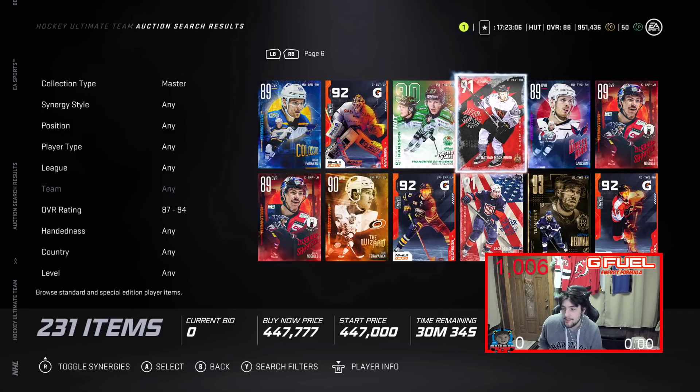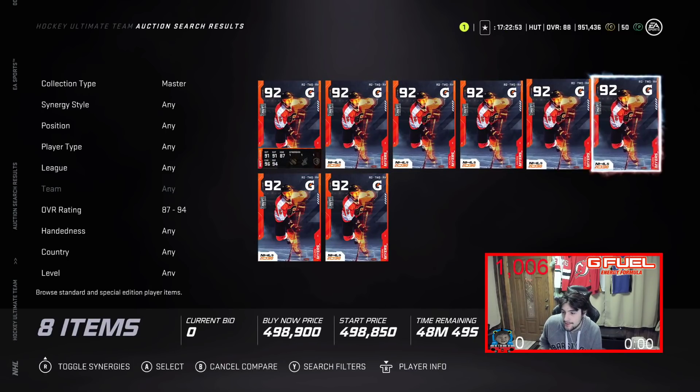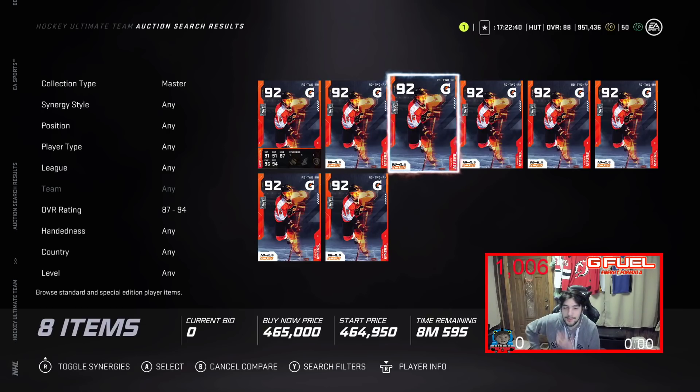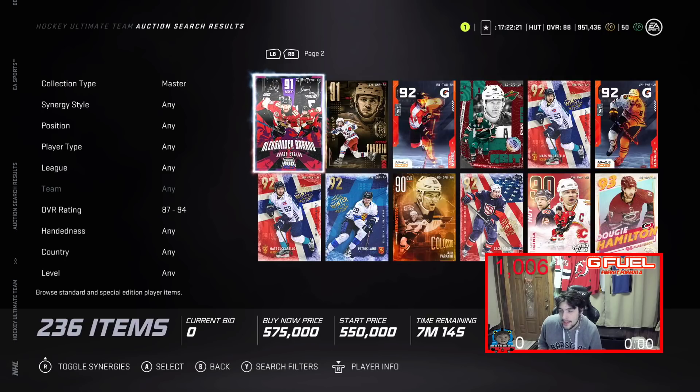When it comes to market advice: if you buy a card looking to make profit, I would sell it overnight. For example, Philip Myers at 465k — if someone lists one for 400k, I'd buy it instantly and flip it for 450 overnight, maybe 460 if you put it up for 12 hours. Eastern time, list it around 10 o'clock at night for a 12-hour listing and it'll sell more times than not. Cards do sell higher overnight — that's something I've always noticed in NHL.